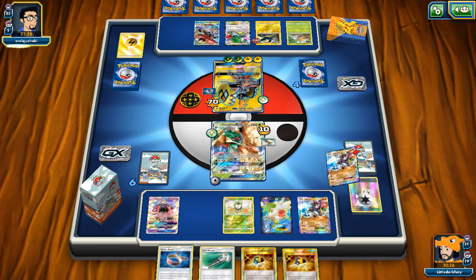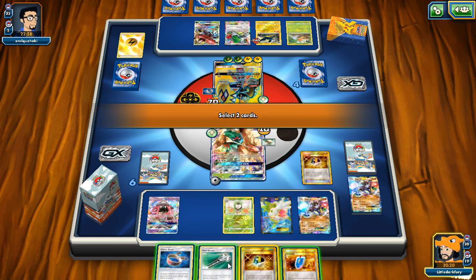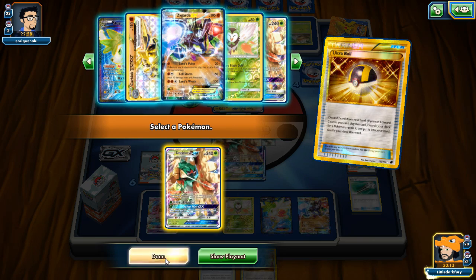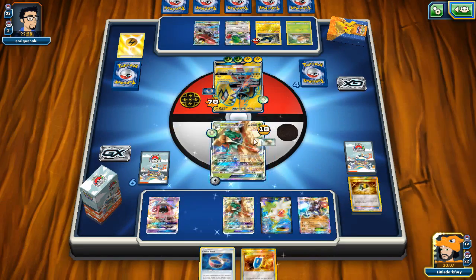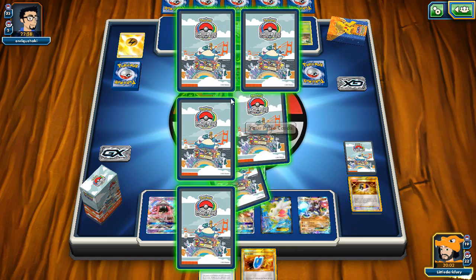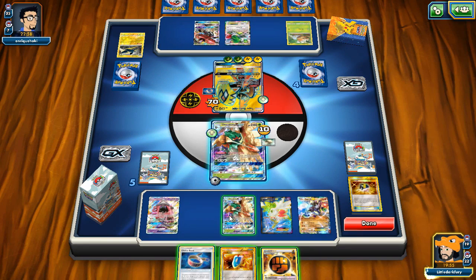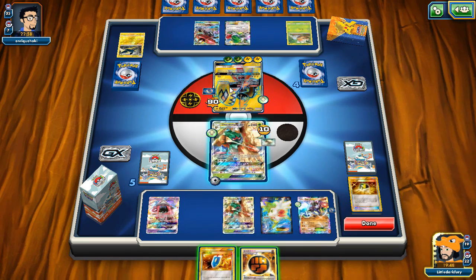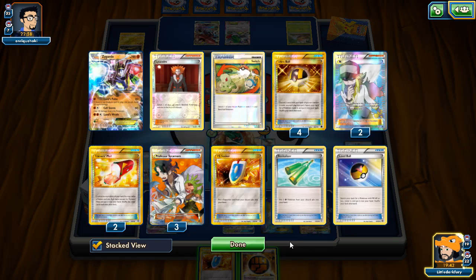He does have a few Pokémon built up which is bad. If we can maybe get a Lysandre that'll be good. At the very least we can Feather Arrow this Vikavolt and knock it out, which is good. It looks like he had to just pay to retreat — that's kind of what I wanted. He will take two prizes so we're gonna have to try and see if we can hit him. As long as we can find DCE or a Strong Energy this will be good — looks like we do hit it. I'll go Ultra Ball here, get rid of Field Blower. I think I'll just grab the other Decidueye.